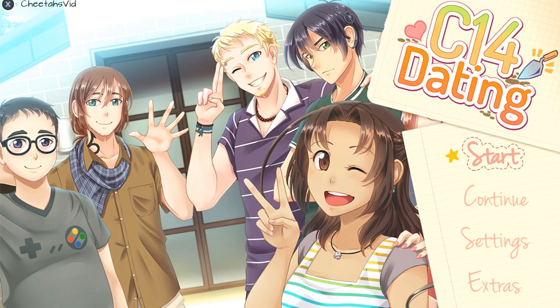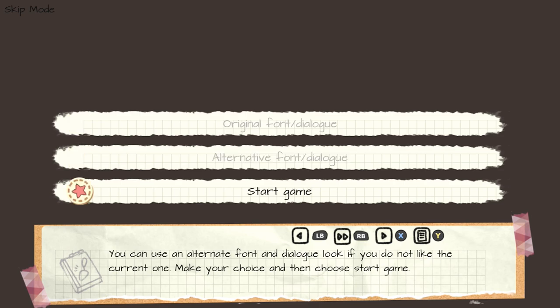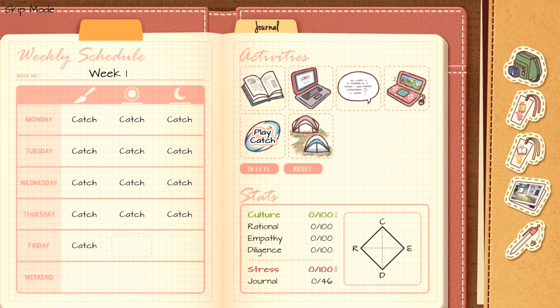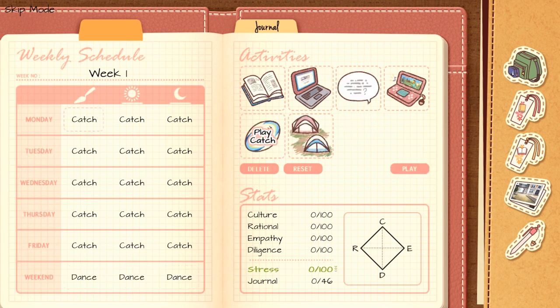Start up another game. Choose to play without minigames, bottom option, then Start Game, bottom option. Choose the bottom option, That's All. For this playthrough, choose to play Catch on all weekdays — Monday through Friday should say Catch. For the weekend, choose Dance. So it's a bunch of Catch, then for the weekend, Dance. Go ahead and start up the next playthrough.